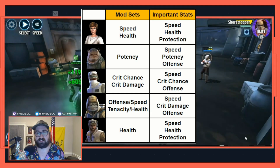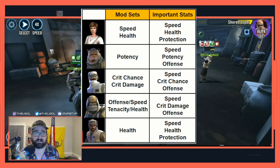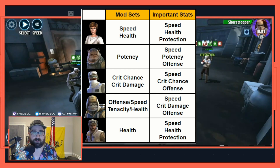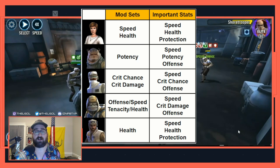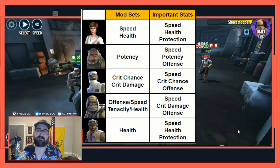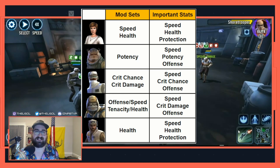As far as modding goes, you obviously need to work on speed on all of these characters. For Mon Mothma, you want her to be pretty fast and have some survivability, so I recommend speed and health sets. For Biston, a lot of his damage is based on his potency, so I recommend three potency sets with speed, potency, and offense as the other stats. For Hoth Rebel Scout, you want crit chance and crit damage sets with speed, crit chance, and offense.